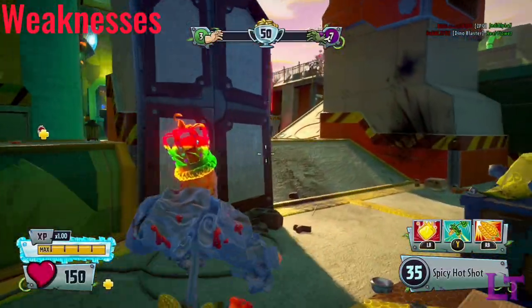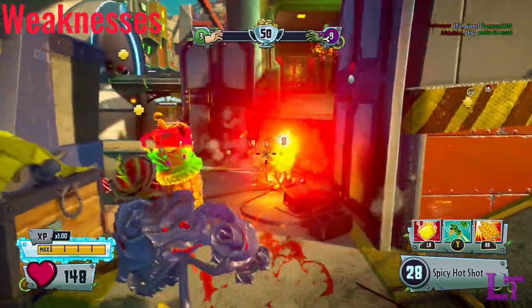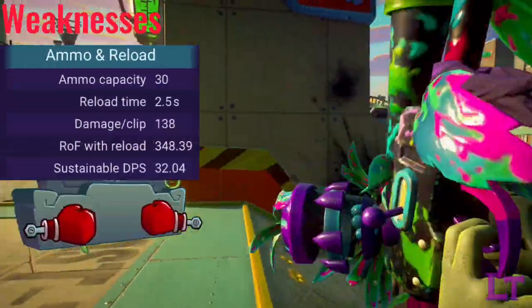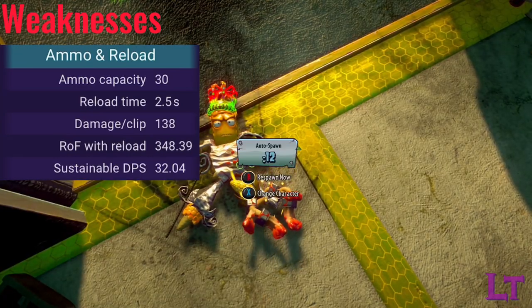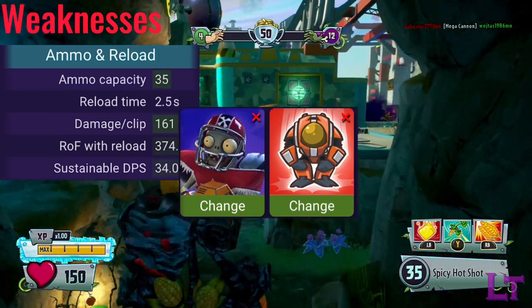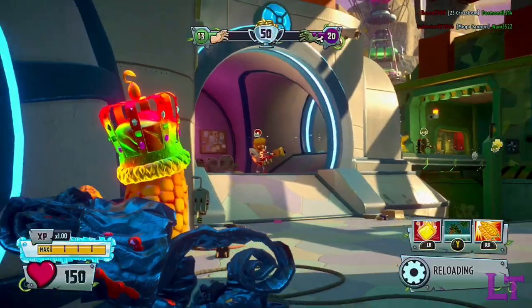However, Barbecue Corn's damage output is relatively low, even with the fire damage over time, so in general enemies will take longer to kill. His low damage per clip of 140, when paired with a lengthy 2.5 second reload, means that high health classes such as All Stars and especially Z-Mech will be deadly to you, since outside of ability usage they can kill you a lot faster than you can kill them.